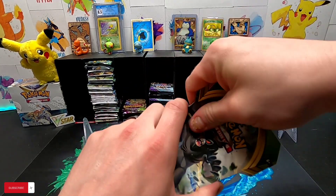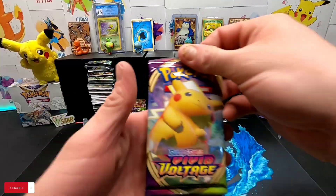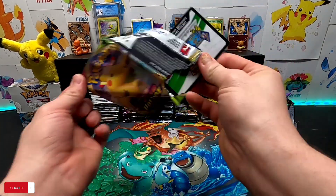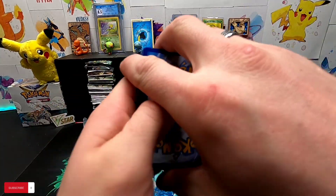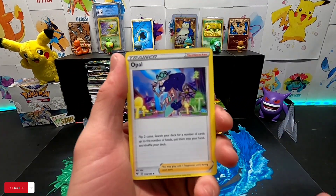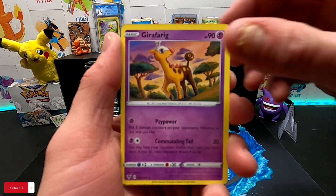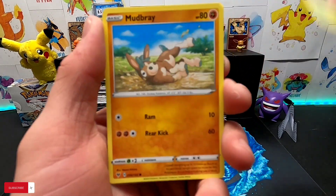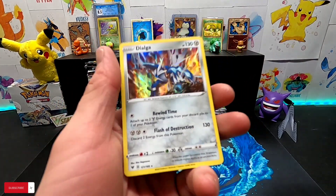And we're opening a Vivid Voltage — can we get a rainbow rare in here? Potentially we have a chance guys. Rainbow rare, come on! With that Steel Energy we've got Opal, Mawile, Gigalith, Ferroseed, Duskull, Electrike, Pineco, Mudbray, Poochyena, Cacoon reverse — and we're hitting Dialga.